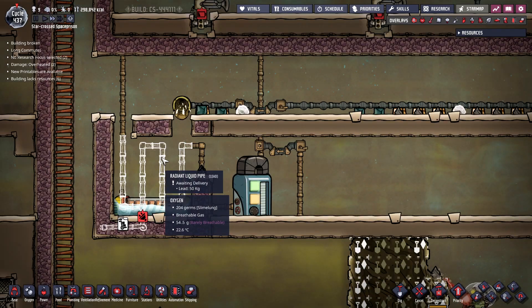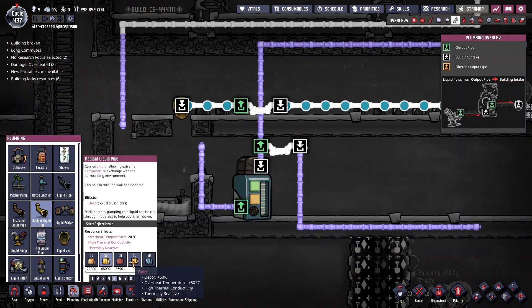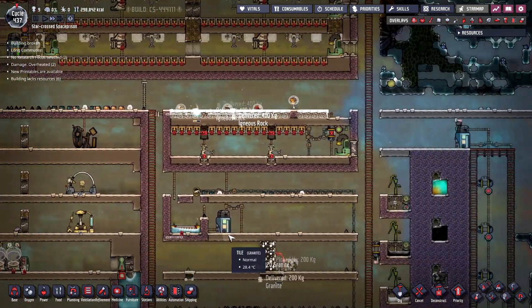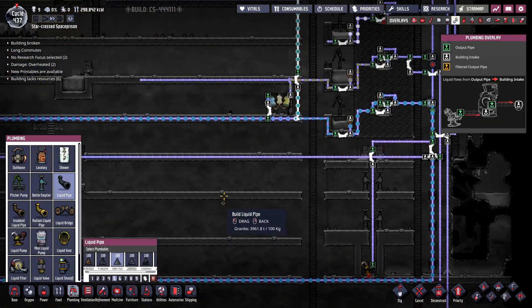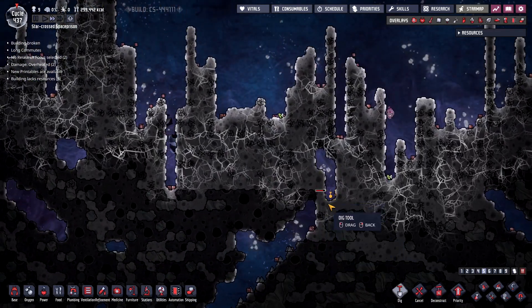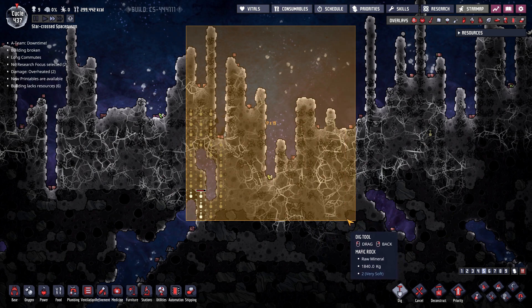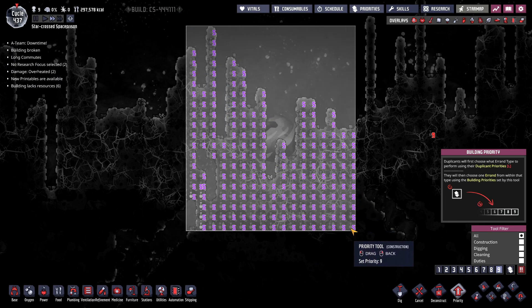Do we have enough gold? Oh god — we don't want lead, we want gold. We don't have enough gold. We're going to have to go up to space and get some gold amalgam. It happens every time — there should be enough in here for what we want to do.